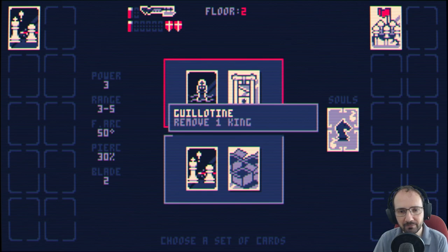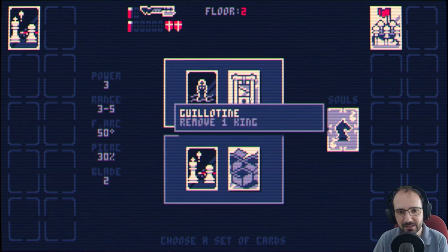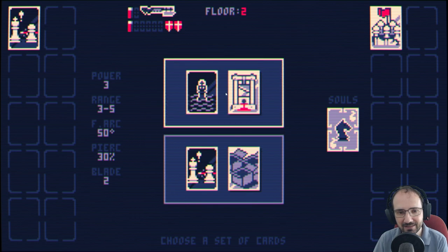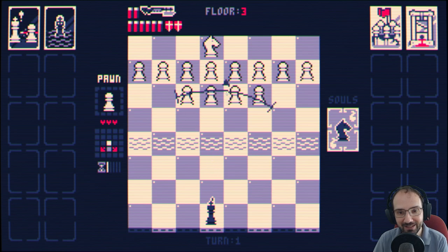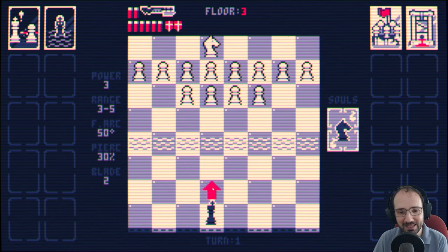Guillotine: move 1 King — wait, what? Remove 1 King? What the heck does that mean? That should be a disadvantage to us. Piercing truth again: your bullets have 30% chance to pierce through targets. Shortage: remove a pawn, minus 3 ammo max, minus 1 grenade. I've got to see what Guillotine is. Right, okay — so there is literally no king. I guess we have to kill all the pieces to win now. Yeah okay, I see — well that's made our life harder.